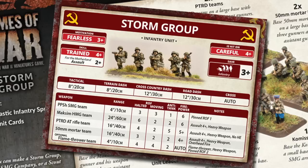Storm Groups are formation support options in both Enemy at the Gates and Red Banner formations. Five SMG teams, two Maxim HMG teams, a PTRD team and a mortar team is 16 points. For 19 points you can get the same with two additional SMG teams. Optional teams are an additional PTRD anti-tank rifle team for plus two points, and up to two flamethrower teams at plus three points each. The flamethrowers are expensive but they are devastating in close quarters, and that's the whole point of taking a storm group — to get in close.